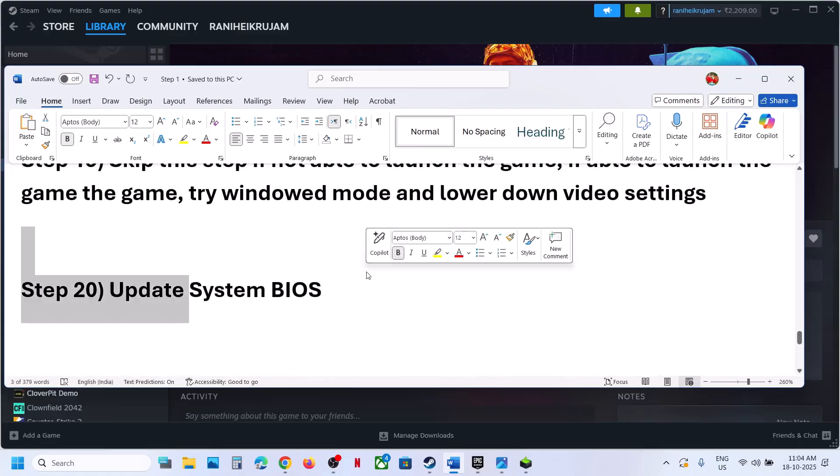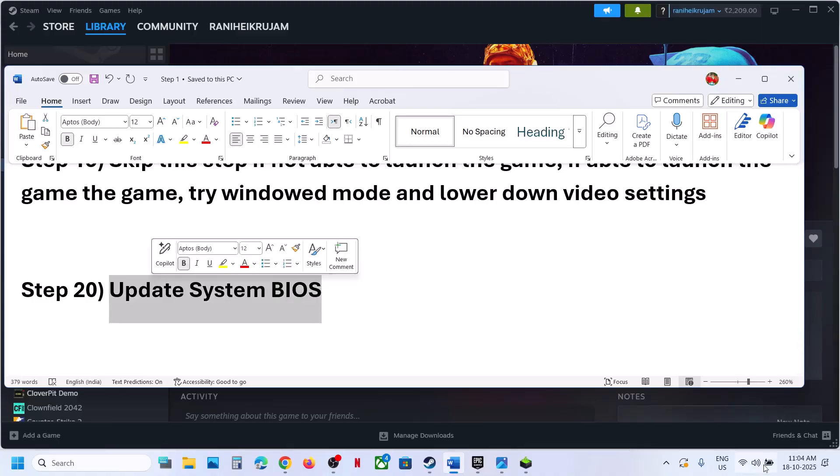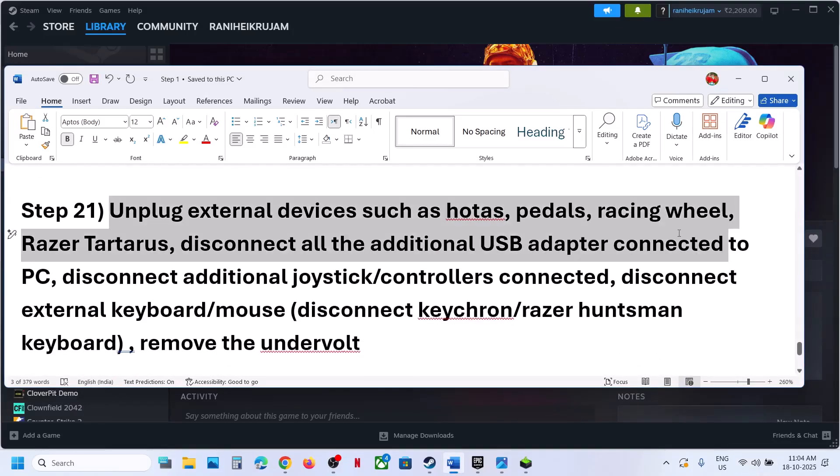The next step is to update the BIOS. Go to your system manufacturer's website, select your model number, and update the BIOS. In the case of a laptop, make sure the battery is more than 10% and the AC adapter is connected when you update the BIOS.